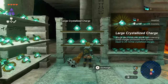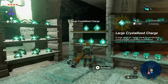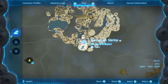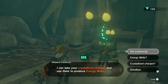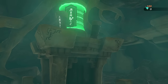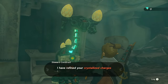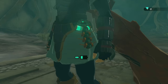I don't recommend converting regular Zonaite since you'll need it for Auto Build, but large Zonaite — used only for a small amount of armor upgrades — converts into large crystallized charges: three large Zonaite equals 20 crystallized charges. We just got 100 crystallized charges. Back at the Shrine of Resurrection's crystal refinery, for 100 crystallized charges you get a third of a battery. As far as I know, you can upgrade it 45 times, meaning 4,500 crystallized charges total to max out your battery.